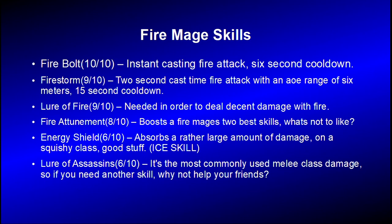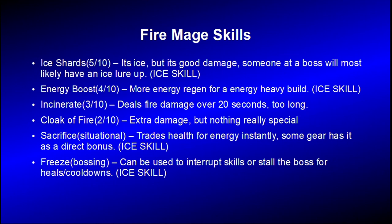Here's some skills and how I rate them for a Fire Mage. Firebolt is the best skill because it's instant casting and it has a 6 second cooldown — that's real fast. Firestorm is close behind because it has a 2 second cast time with an AoE of 6 meters and a 15 second cooldown. Lure of Fire — you're going to need that to deal good damage with fire in order to lower the resistance. Fire Attunement boosts both Firebolt and Firestorm, so you should use it. Energy Shield is kind of situational, but I like it because it allows you to put your health lower since the shield will absorb damage, and you can put more points in focus because of that. Lure of Assassins is the most commonly used melee damage, so if you want to help people out, that's a good one.